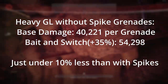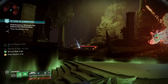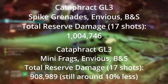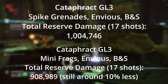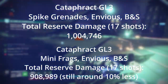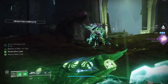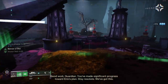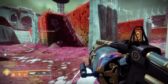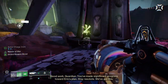This is just shy of a 10% difference in damage per shot. Ideally, all but your first shots are going to have Bait and Switch, so spikes should hit for a total damage per reserve of 1,004,746. Mini frags — the second roll I tested, with a magazine of 7 instead of 6 — should be able to get a total damage of 908,989, which is still around 100k less, so right around that 10% mark. However, the main difference I found using mini frags was that its mag size buff would let you fire all 17 shots without reloading, while spike grenades with Envious Assassin at max stacks will max out at 15 shots and will require a reload for the last two, and that reload will reduce your damage per second.